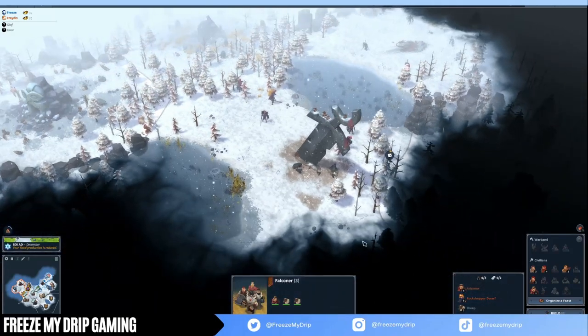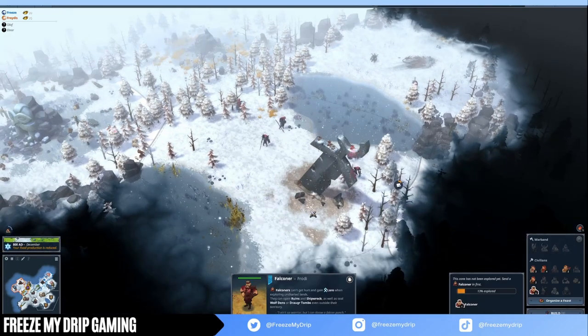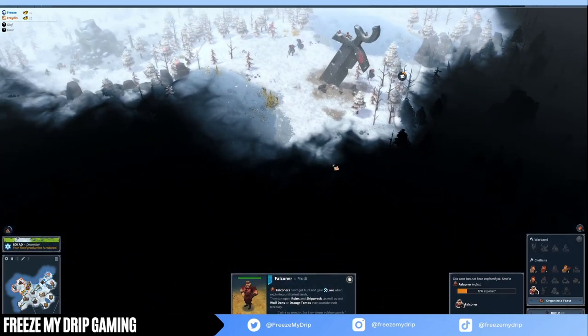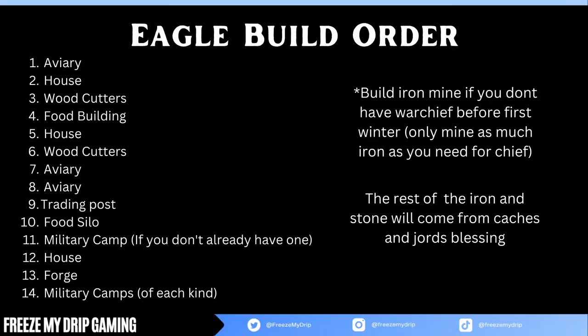One last tip before we hop into the build order: Eagle receives rewards from creatures based on the tile they are in. For example, if you kill a wolf in a tile with an iron mine, you'll receive 1 iron for each creature you kill in that tile. So it's a little different from Wolf and Lynx.